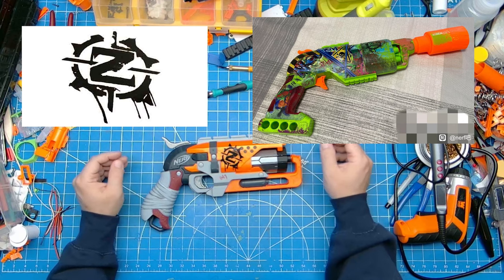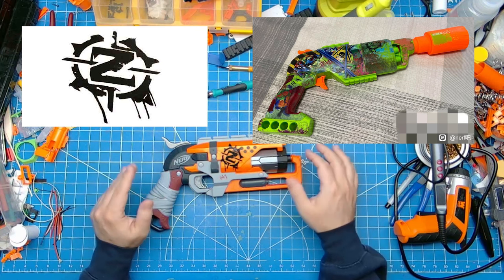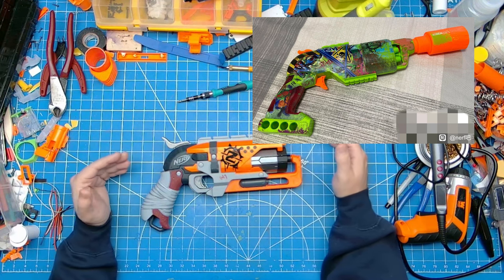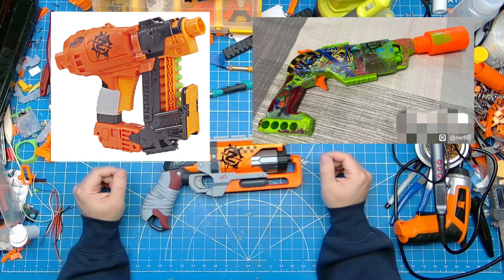While the Z logo from the original 2013 Zombie Strike line isn't present on this blaster, there are valid reasons to think this is, if not a reboot of the line, at least an intentional callback. Overall, the form factor resembles an impact driver with a large socket attached, fitting Zombie Strike's post-apocalyptic recycled materials aesthetic.